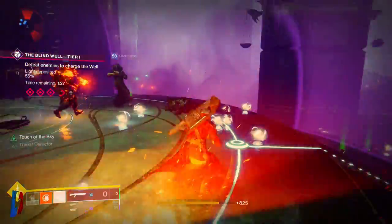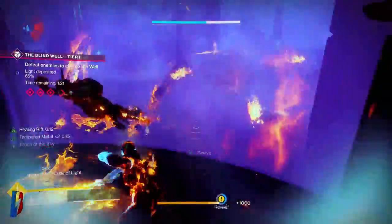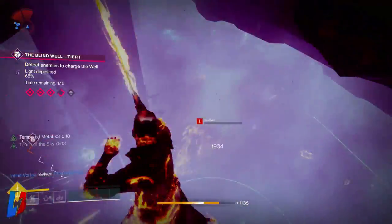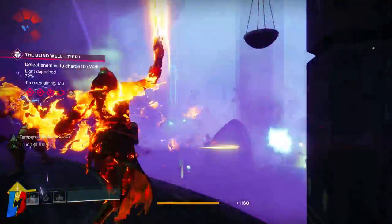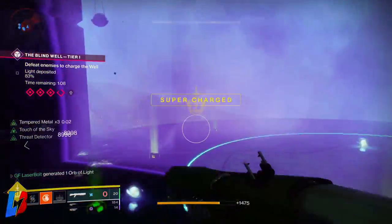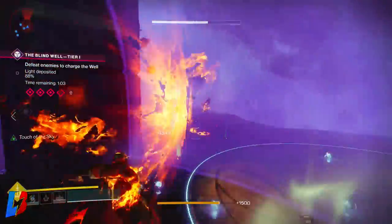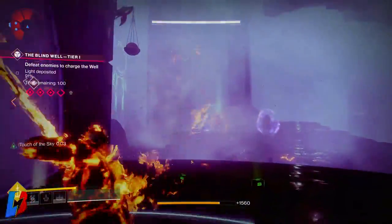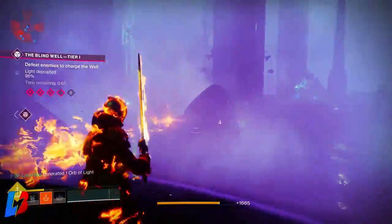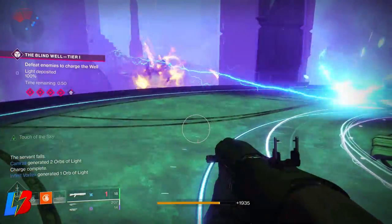For tier 2 the biggest difference is that instead of one boss there are two bosses. My strategy for tier 2 is to always go to the right-hand side first — there's a little cave opening on top of the U-shaped area where the Anathema will always spawn. Kill the Anathema, get the Harmony buff, and knock the shield off the Ogre. Then go to the left-hand side where the Anathema spawns near the other Ogre, get the Harmony buff, and bring down those shields.